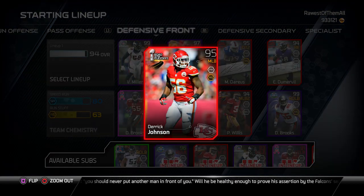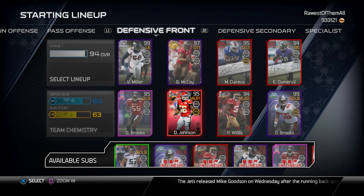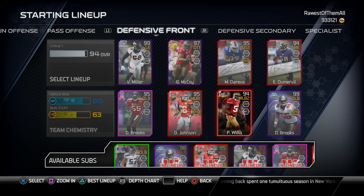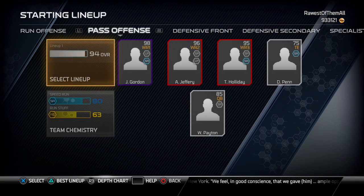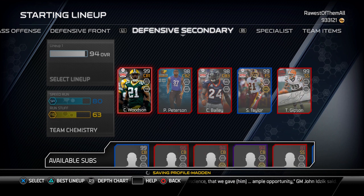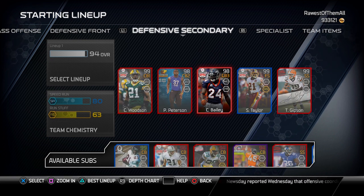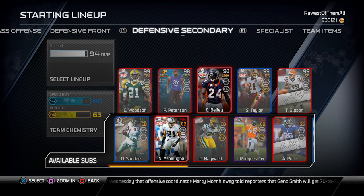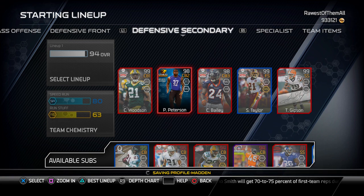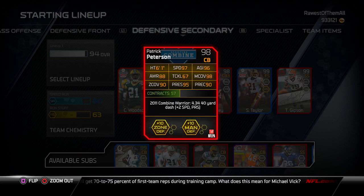In the middle I use Derrick Johnson — kind of a budget linebacker at this point, but he's got 90 speed and I user him a lot. I also have Patrick Willis as a fourth linebacker option. In the secondary, I have 99 Charles Woodson — the Madden 25 edition — and at third corner I have another Madden 25 edition Champ Bailey. On the bench I also have Madden 25 edition Nnamdi Asomugha. At corner two I have the combine warrior Patrick Peterson, who gives plus two to speed to my entire defense and has 95 press — he's an absolute monster.